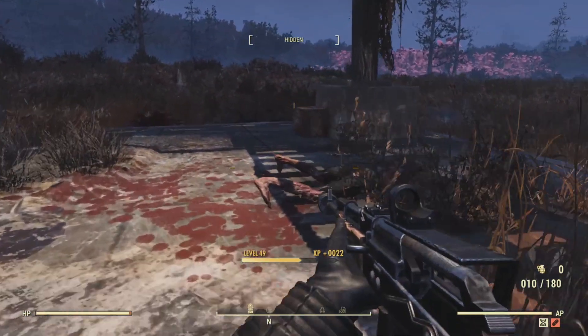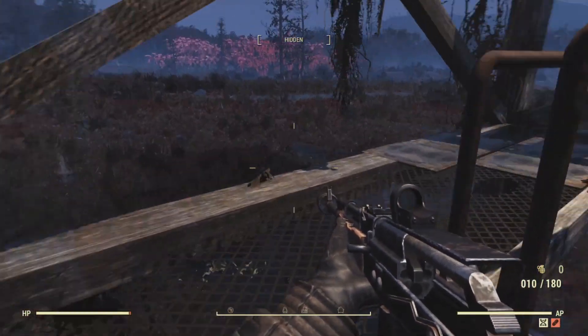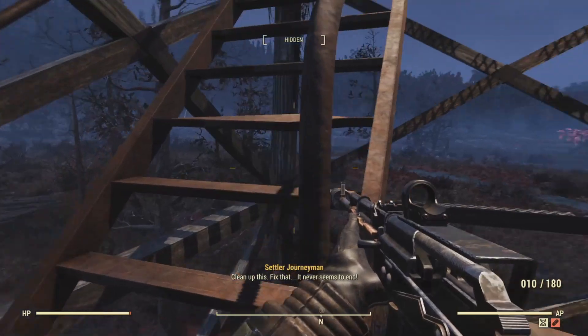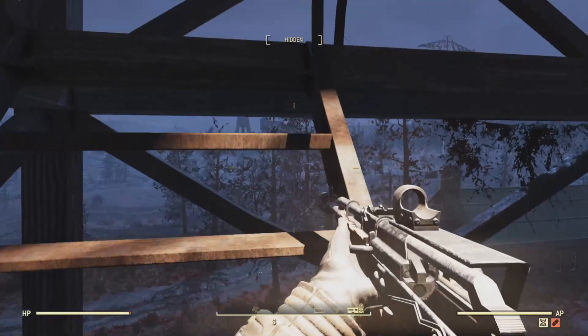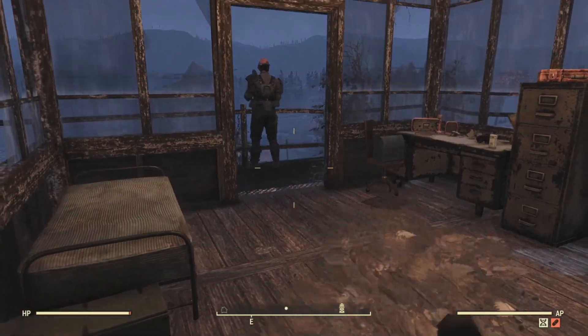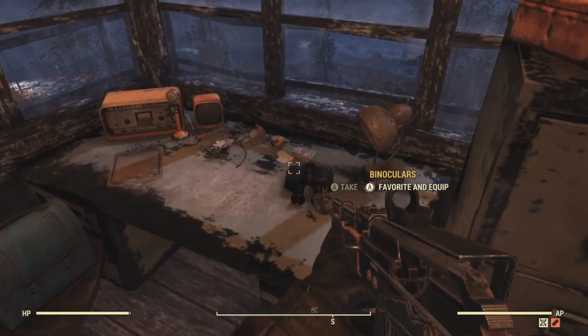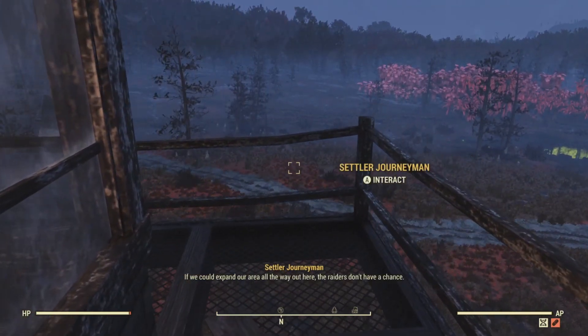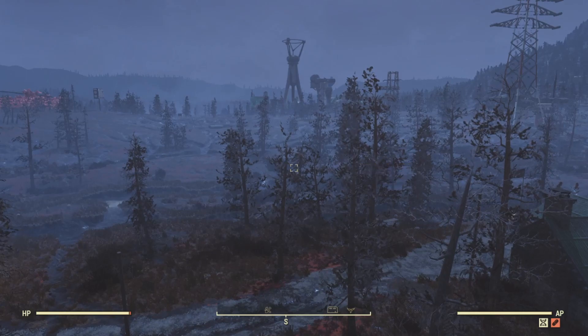Let's head back down to the basement and look at the other workstations. The chemistry bench allows you to make gunpowder, which is important for ammo. You can also make some drugs like Psycho. Any recipes you find in the world, you can use here. The only energy ammo you can make is fusion cores. For healing you can do Stimpaks and RadAway. For smelting, if you find iron ore in the world and want to make it into steel, you can do that right at your chemistry bench.